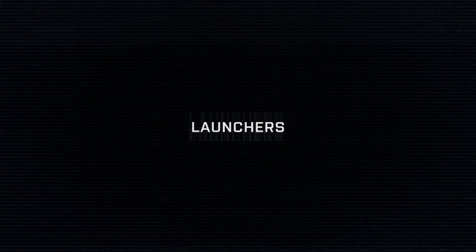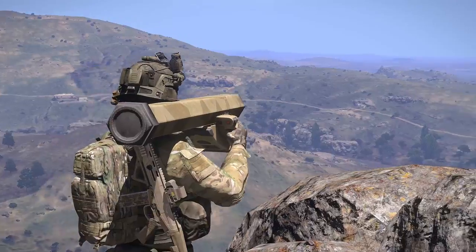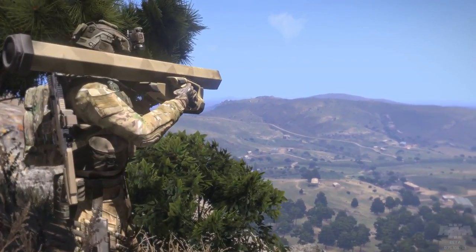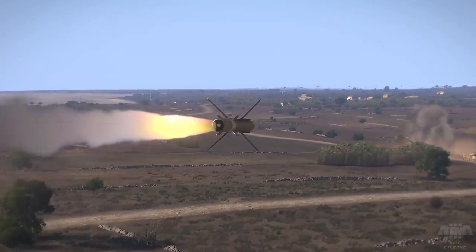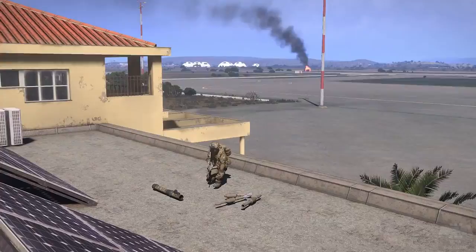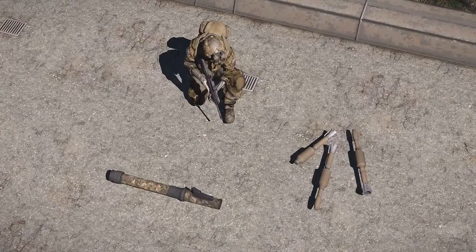Moving on from snipers, let's take a look at another specialized infantry role: anti-tank and anti-aircraft launchers. Rocket or missile launchers come in a few different forms with three primary goals — either to kill vehicles, aircraft, or infantry. Anti-tank launchers are either guided, like the Titan and the PCML, or unguided, like the RPG-42. Guided projectiles are known as missiles, while unguided are designated as rockets. Some launchers will have the capability to load different types of rounds, such as anti-tank and anti-infantry munitions.